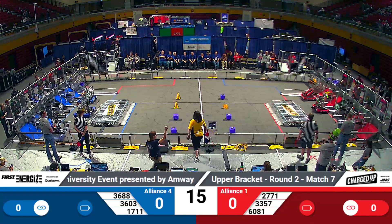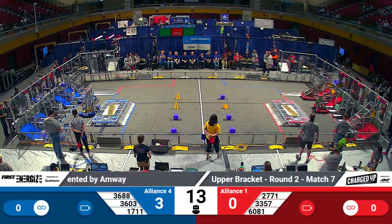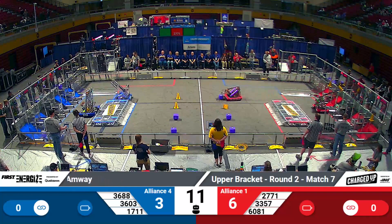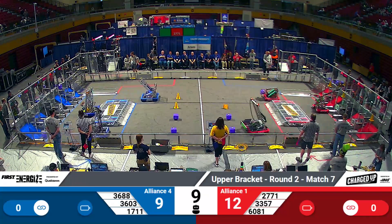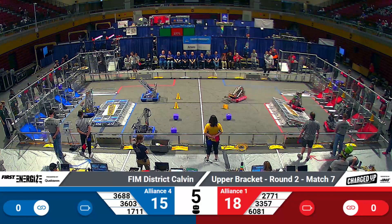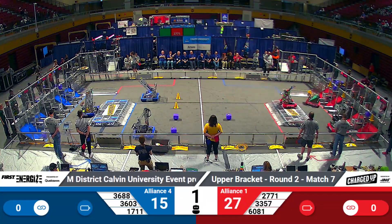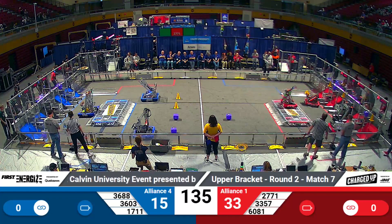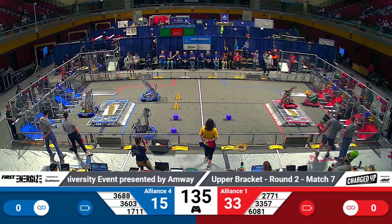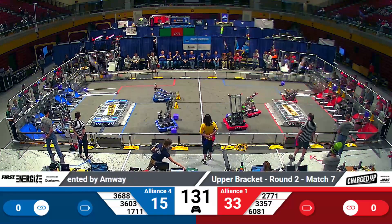Three, two, one, go! And we're off — elimination match number seven. Everyone's moving, everyone's grooving. Red Alliance scores three yellow cones for six points. Blue Alliance couldn't get their game pieces to stick as Code Red tries to find balance, and it looks like they might have gotten it. We transition to our teleoperated portion of the match — Step Up and Drive. It's First Charged Up, presented by Haas.